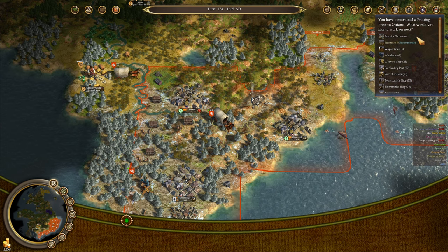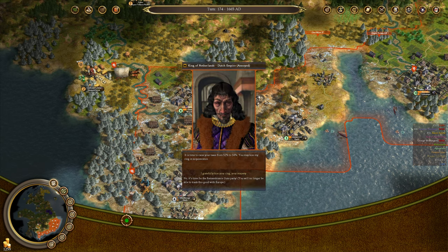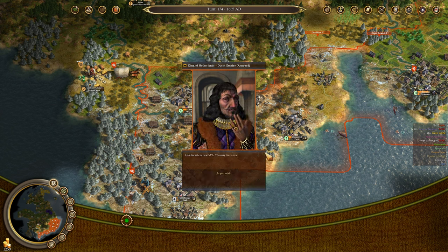We actually need a warehouse here — we keep running out of storage space. So let's build that. Taxes up to 54% — I'll actually accept this. You give me more tax rate, I get more Liberty Bells. Thank you.